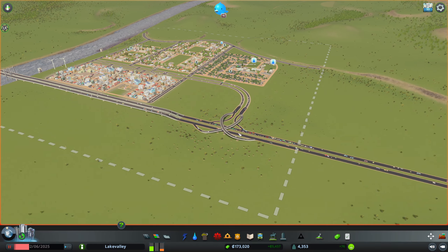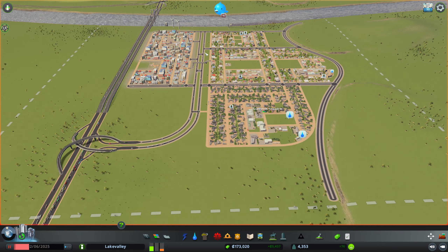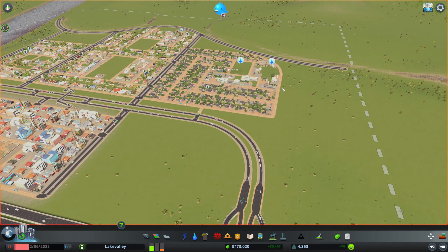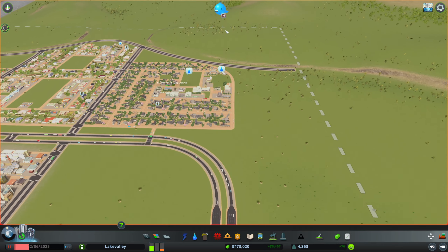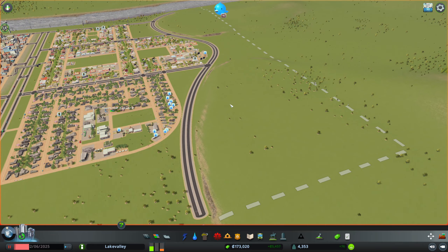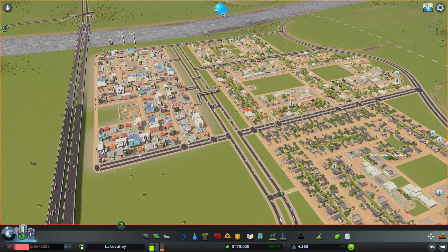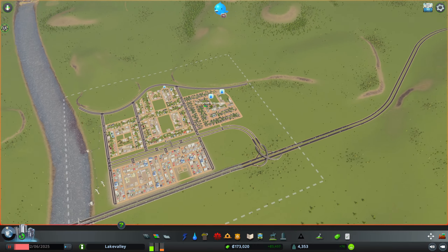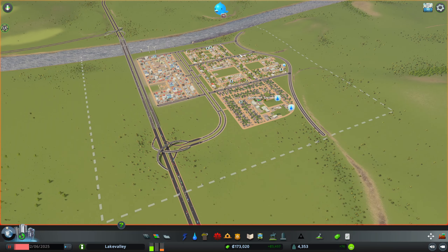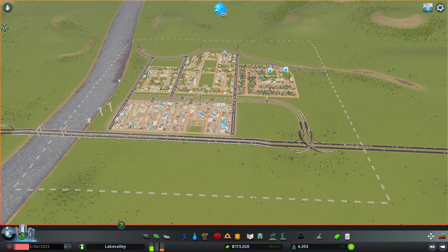Today we're going to be working on this road here, particularly this junction because it's horrendous, and we're going to be restructuring this road down here. To do that we're going to have to get rid of a bunch of the houses in this area unfortunately. We're going to carry the highway down here and we may do some rezoning up at this area and probably rezone this area too.